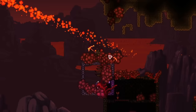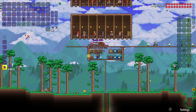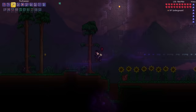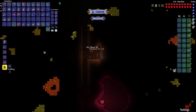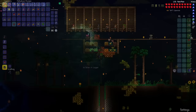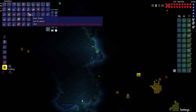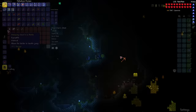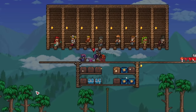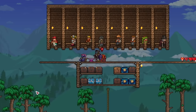Let's open up the treasure bag — nothing useful. Now with the Pwnhammer, let's go to the Corruption and break some Demon Altars. We've got Palladium, Orichalcum, and Titanium. That's enough Palladium — onto the Orichalcum. And this is my third heart statue; these statues are going to come in so handy, especially because I'll be dashing straight into enemies and taking a lot of damage. Found a Cloud in a Bottle as well. I won't be mining Titanium since there's not really an armor set for shields and the Titanium Shield doesn't have any special effects, so I'll be sticking with my current gear until I defeat the mechanical bosses.